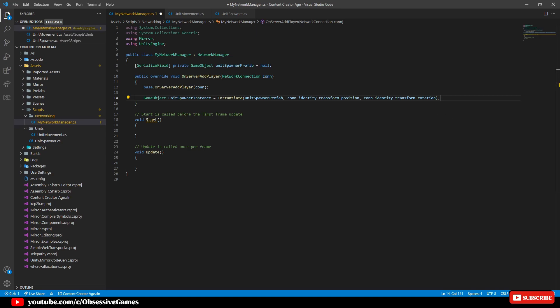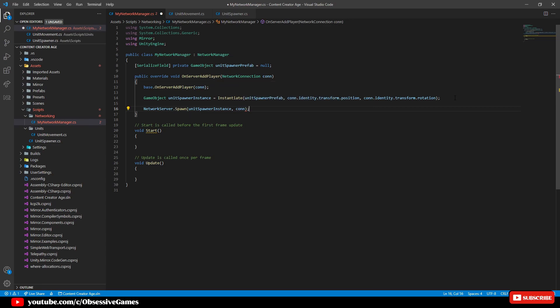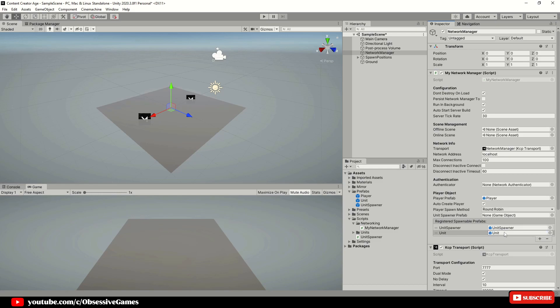Remove the Start and Update methods as we are not using them, save the code and go back into Unity. In the network manager make sure that the player game object is under the Player Prefab, then click the plus icon by Registered Spawnable Prefabs and drag in the unit spawner prefab, and click again to add the unit prefab. Now Mirror will know what prefabs are registered to be spawned. Then bring the unit spawner prefab into the serialized field of unitSpawnerPrefab in the script to reference what we want to spawn.